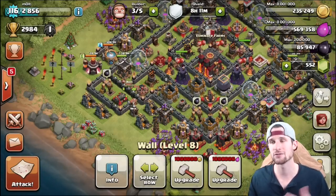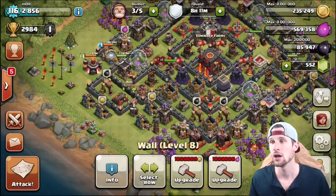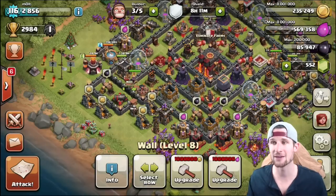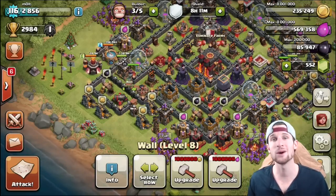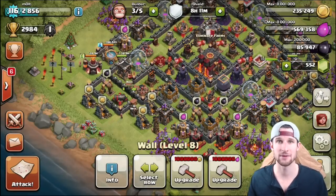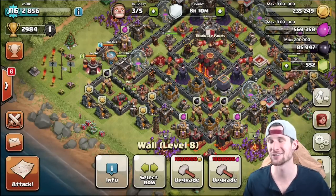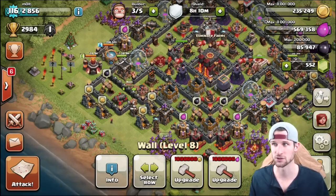Now regarding air defenses: towards lower levels there aren't that many air attacks, so if you're at a lower level you don't have to protect your air defenses as much as your archer towers and things of that sort. It really depends on what you're being attacked by the most. You can't fully protect against everything — depending on what league you're in, you're going to get attacked by certain things.